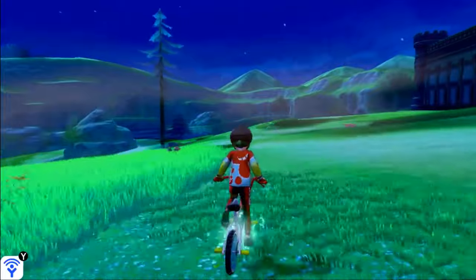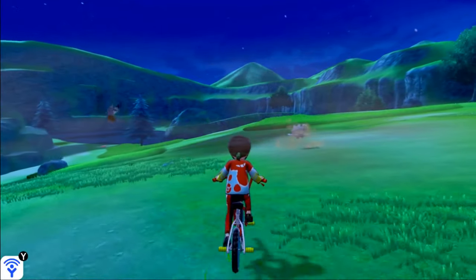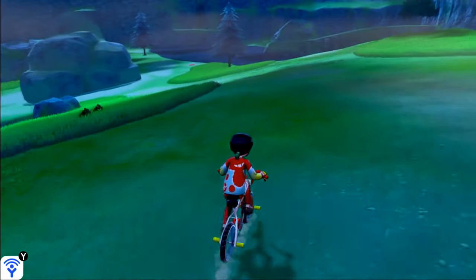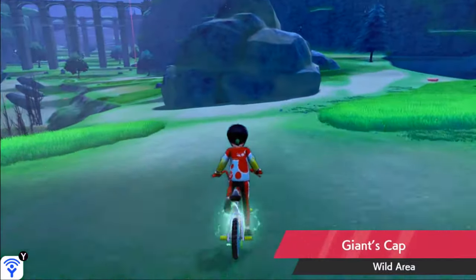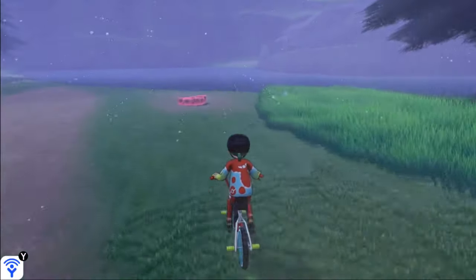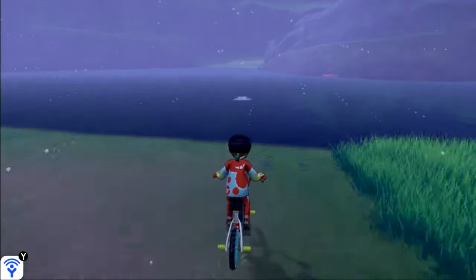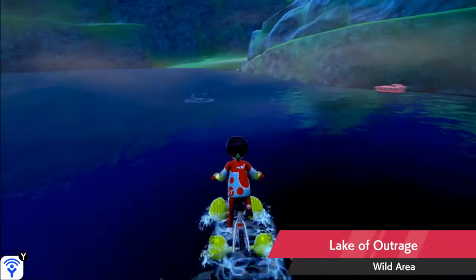Hop on your bike and make a right. We're going to make our way to the Lake of Outrage, which is a small island in the northwestern corner of the wild area. It's one of those very difficult Pokemon to find there. So we're going to make our way down, and once you see this giant boulder you can make a right. Soon after that you'll see the Lake of Outrage itself, and using your water bike you should be able to traverse the water and make your way across to the other side.